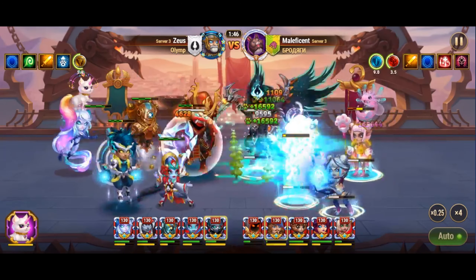The best hero to counter Orion is Isaac. Isaac's energy bar charges quickly with every attack from Orion, as he absorbs magic damage. This allows Isaac to use his ultimate ability more frequently. Isaac is particularly effective against magic heroes, making him the ideal choice to counter Orion's attacks and neutralize his threat on the battlefield.